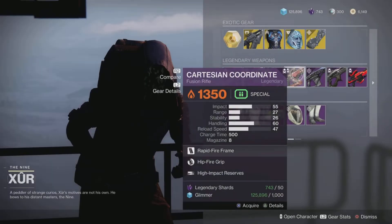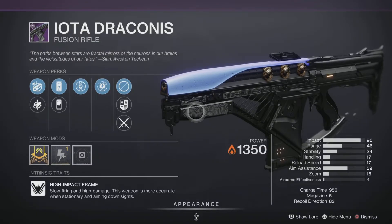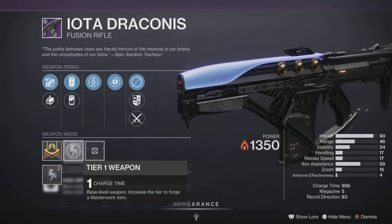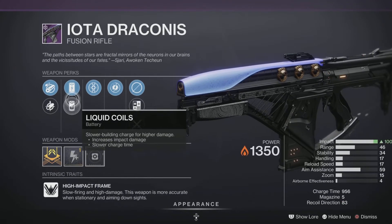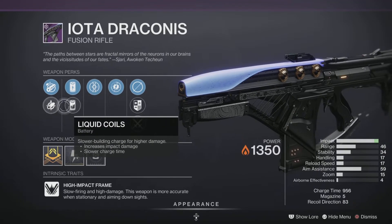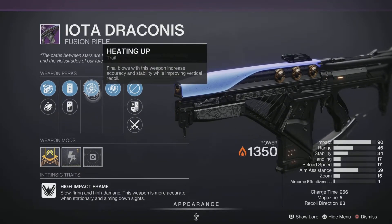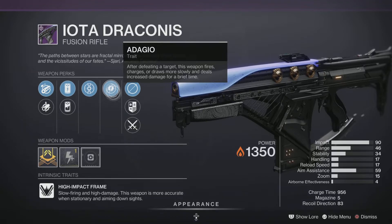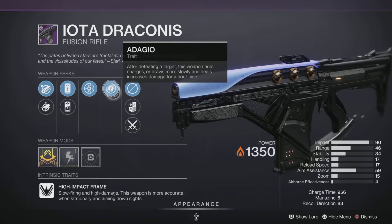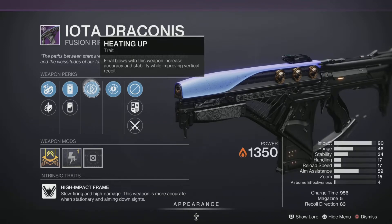Next up is the Iota Draconis fusion rifle — a high-impact frame with a 956 charge time, meaning one-shot kills in the Crucible. It comes with a Charge Time Masterwork, Chamber Compensator and Smallbore for more range, Accelerated Coils and Liquid Coils for maximum impact, Heating Up, and Adagio for increased damage after a kill. You've already got range, impact, and charge time working in your favor — it's almost a god roll. Pick it up; it's going to be great in both PvE and PvP.